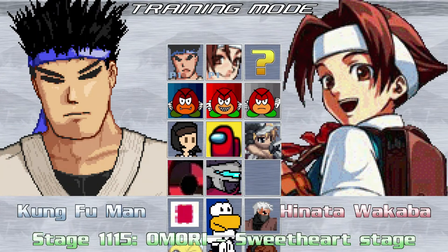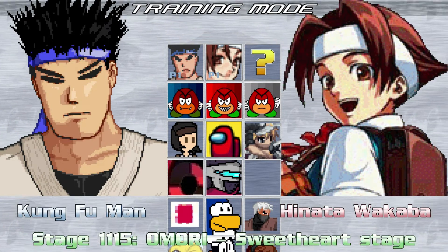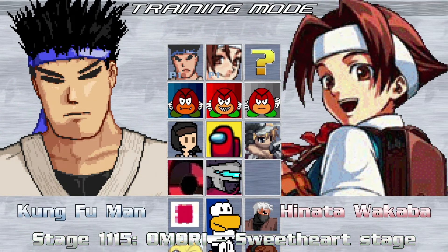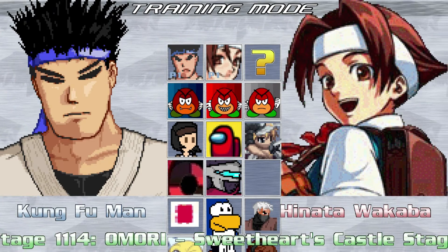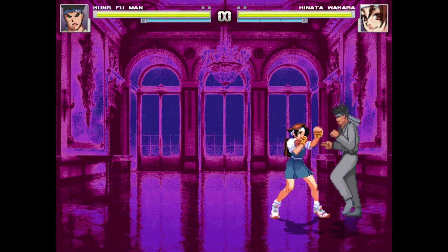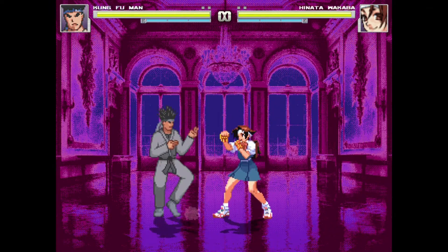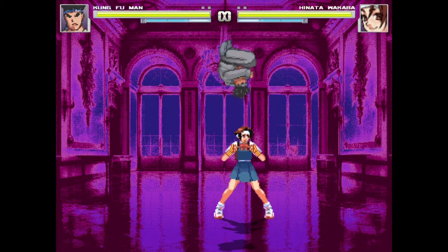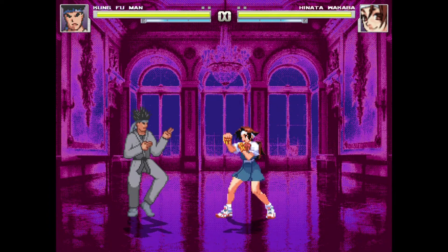This is the Sweetheart Stage from Omori, but I can't show it to you because it crashes Mugen. I tried it a few times just in case it was a fluke, but it definitely just crashes Mugen if you try to run this stage, so I can't give any real comments on this one. Then we have Sweetheart's Castle stage — not to be confused with the one that doesn't work. At least this looks like a stage. This art style makes me think of old-school adventure games with that dot art to make different shades. I could maybe see this work for the right type of character. It gets to stay for now — probably the only one from this set that's gonna get to stay.